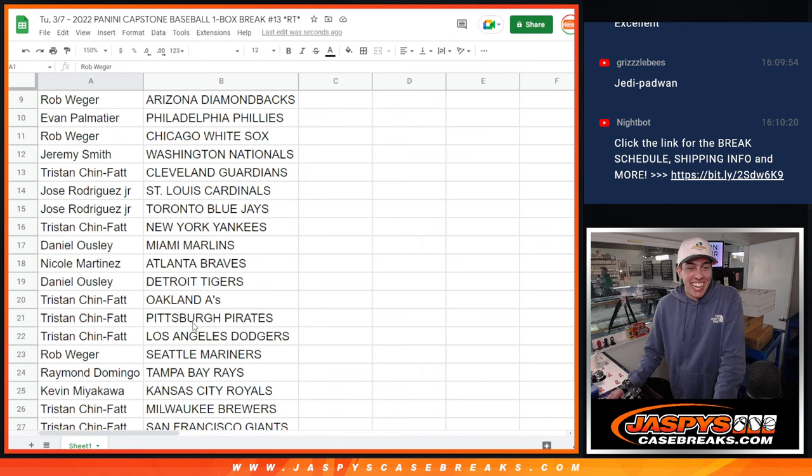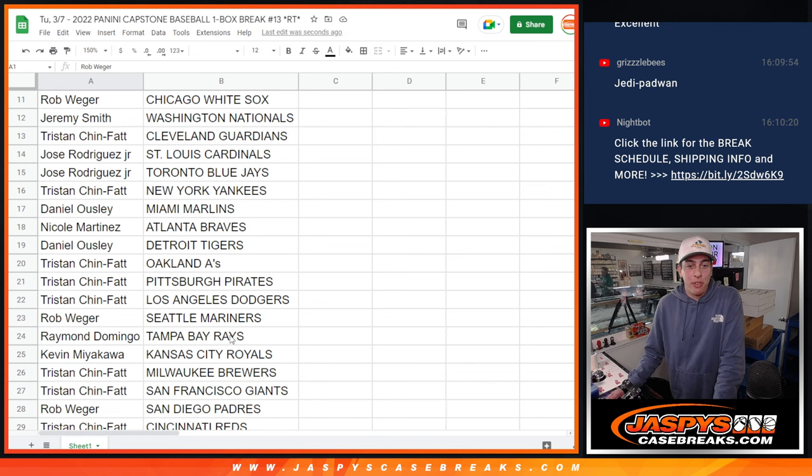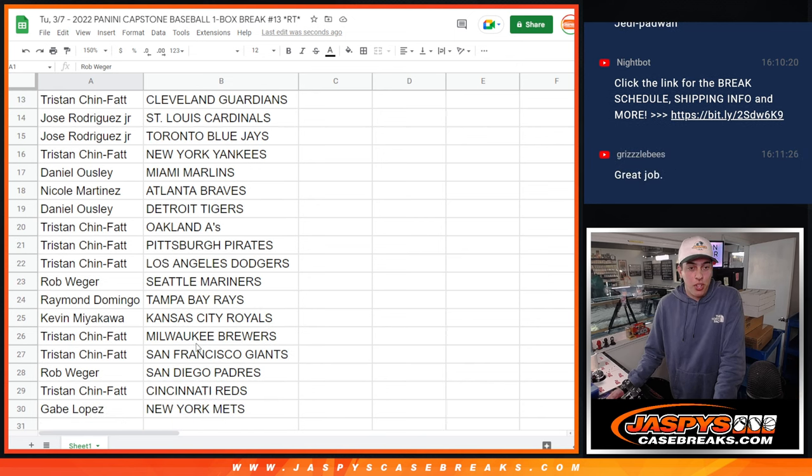All right man, let's go Dodgers! Rob with the Mariners, Raymond with the Rays, Kevin with the Royals, Tristan with the Brewers and Giants, Rob with the Padres, Tristan with the Reds, and Gabe.